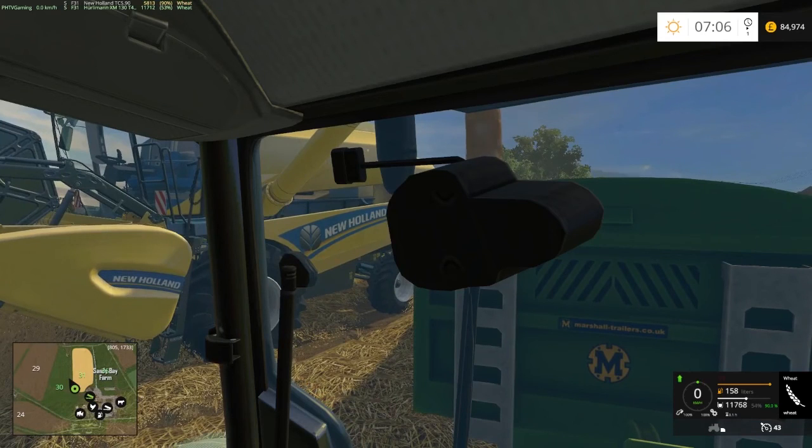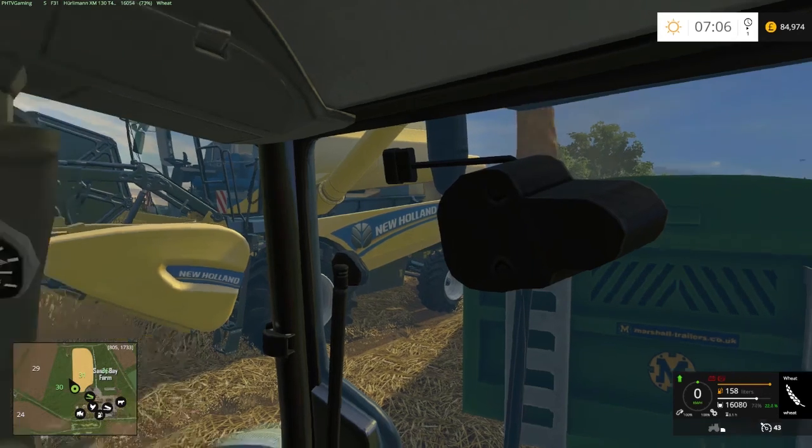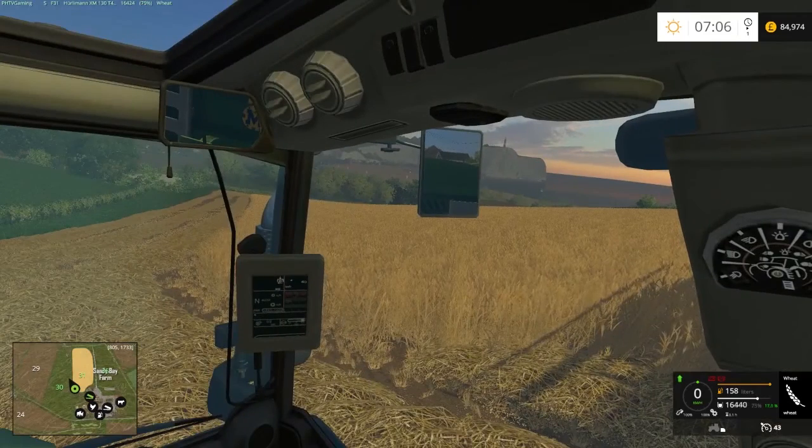Close enough. So what we're going to do is get this load off the harvester, drive the tractor back, and drop it off - or actually start a courseplay course for it, record it, set it up, and then I can go around and it will just come and empty. That's what we're going to do.